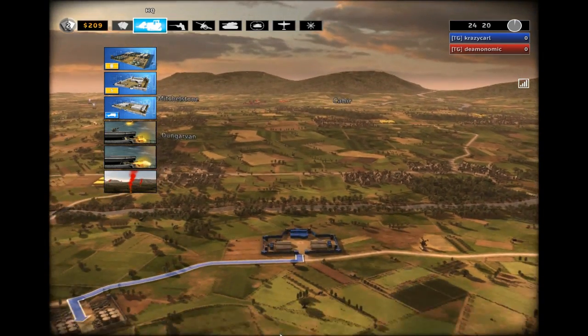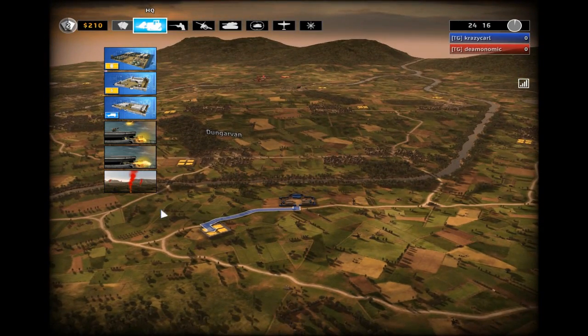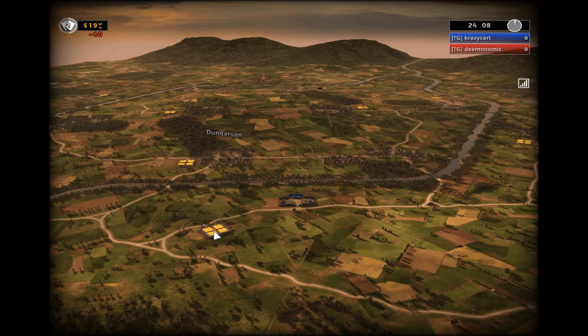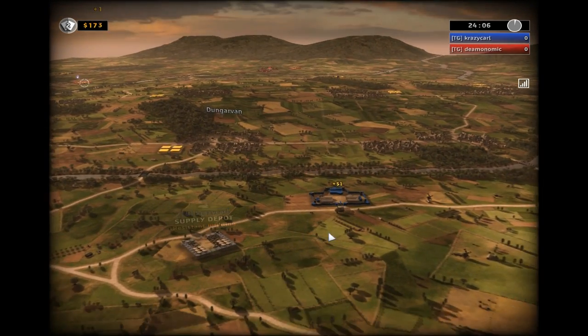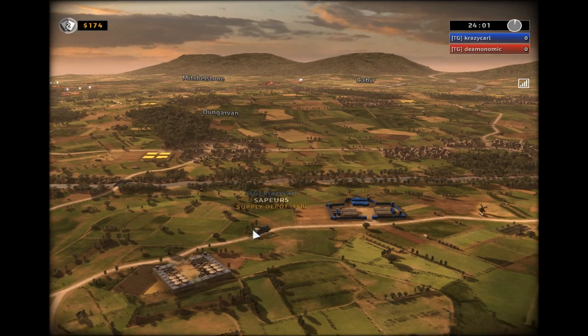I'm going to build a supply depot. Supply depots are where you get your resources initially from. Buildings have to be built somewhere near a road — if there is no road you can't build it. Supply depots are even more limited because you can only build them where the supply is, which is where those yellow squares are.